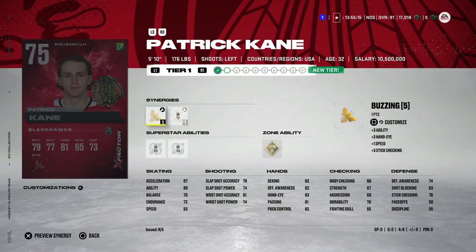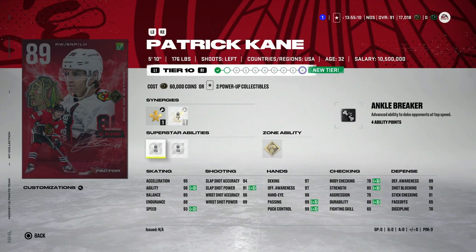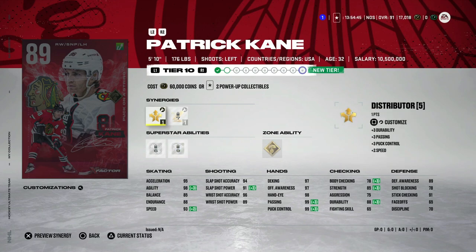We've also got the new Patrick Kane, who has Distributor, Booming Shot, and Spin-o-rama as an unlock. In terms of spin moves in this game, I'm going to make a video on this — it seems extremely effective at creating time and space, more than any previous game. This is almost one of the best left-handed wingers right now, outside of Evo Duchene and obviously Connor McDavid. If you have him untradeable, he's only 89 so it won't break the bank to move him up. His skating and hand stats alone make him worth it.